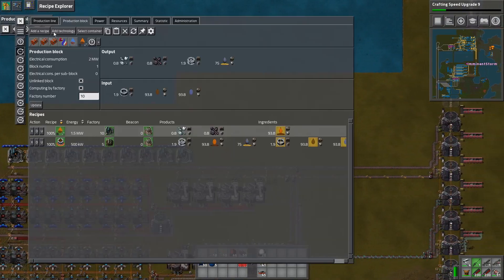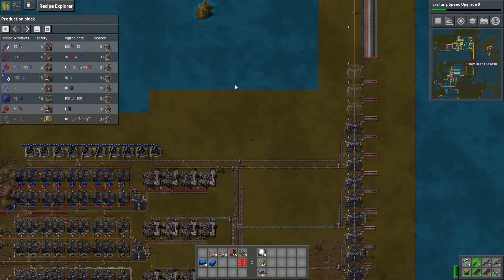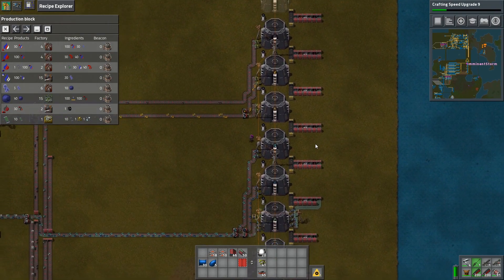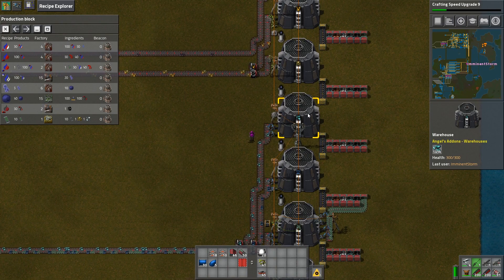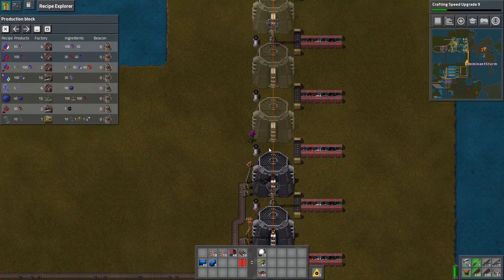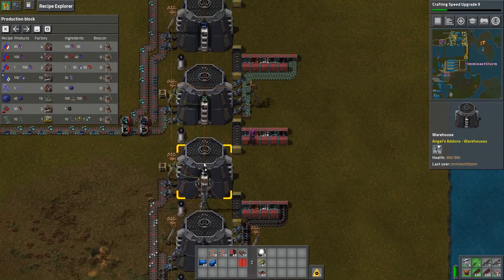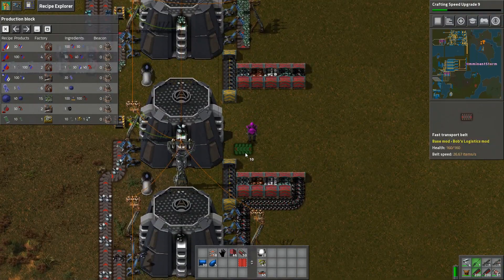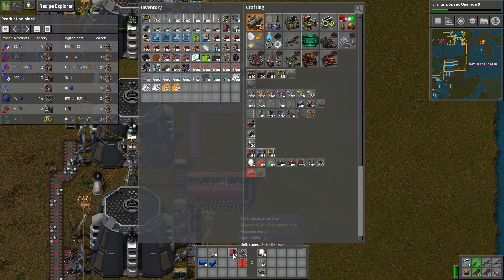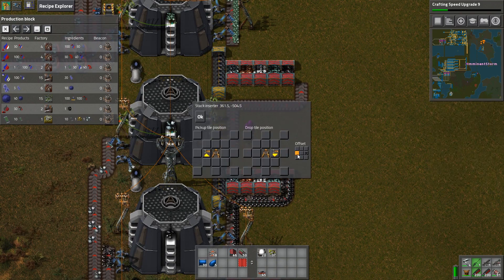So now what we need to do is we need this nitric acid. To make the nitric acid we are going to need silver ore and aluminum ore. So let's see where we have our silver. This is zinc — we're not doing anything with zinc yet, but we are going to be doing something with zinc soon. Because the next thing we really need to do is to start processing all this ore into plates and other things. Here is our silver — let's make sure we're using both sides of the belt.